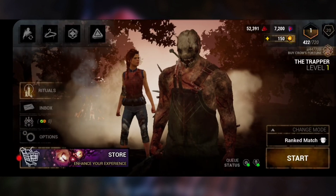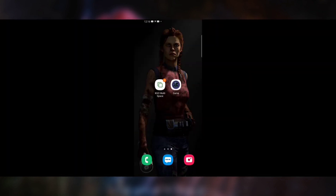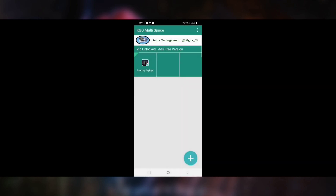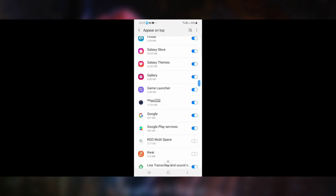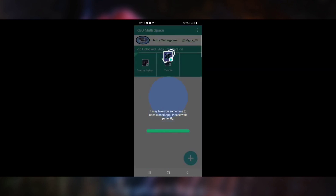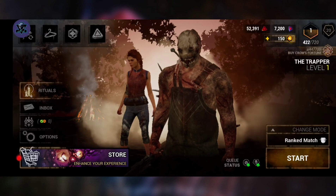Now that you've opened the game, we'll add the second app for prestige. Click on the plus button and choose the app from here. Open the app again and press start. Now click the APK icon, then click the DBD icon.